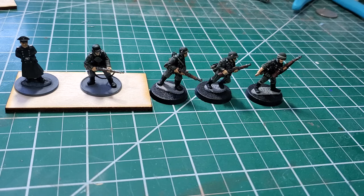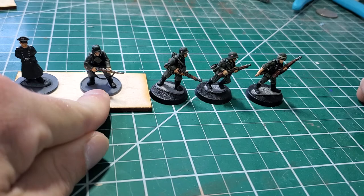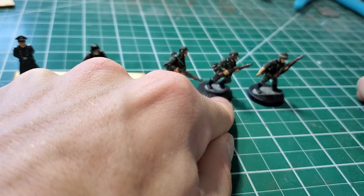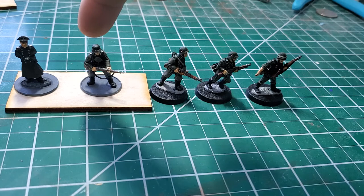Starting from your left here: Warlord metal, Warlord plastic, Artisan metal, Crusader metal, and Black Tree Design. I've got the Warlord guys on a little 3mm MDF base, while all the other guys are based on Games Workshop raised plastic bases.